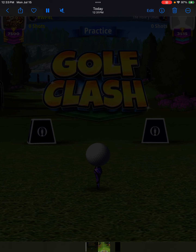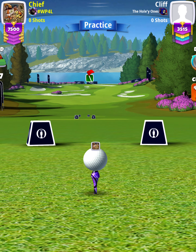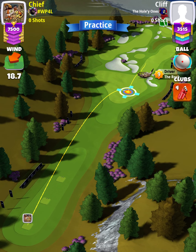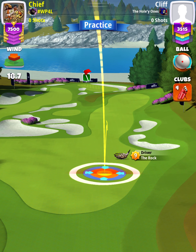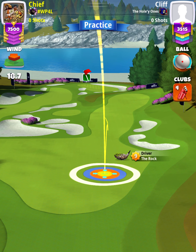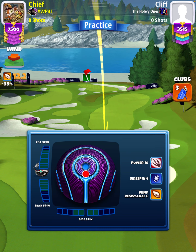Hey, what's going on everybody. This is hole number eight of the Open 2024 tournament, master division qualifying round. For our tee shot, we're going to start off with a Rock level nine and a power zero ball, setting up at max rest. We want to have our white ring touching the rough on the right hand side. Then I'm going to swap over to my Extra Mile level nine bag and a Luminary ball and apply max top spin.